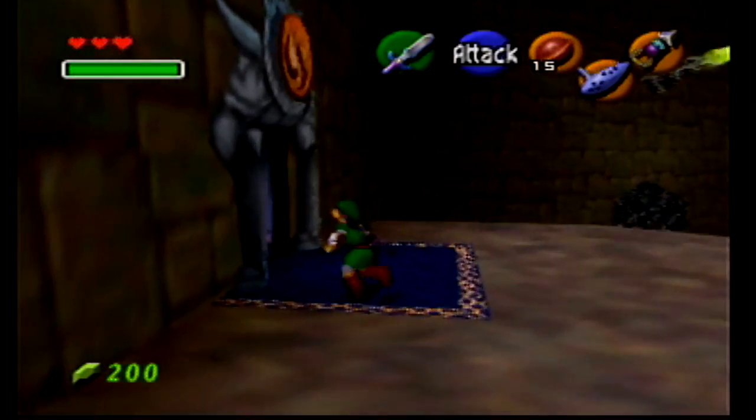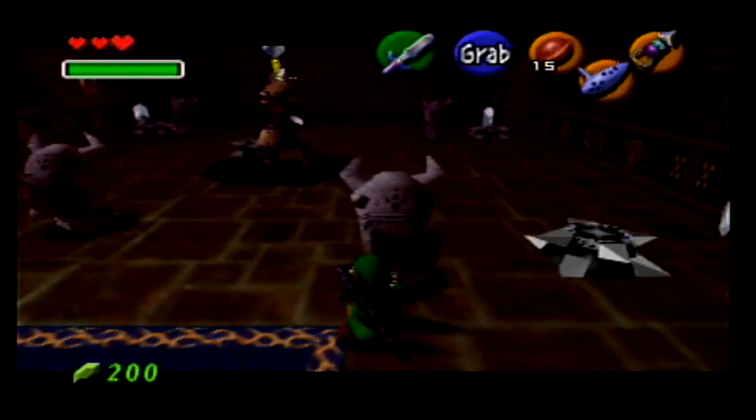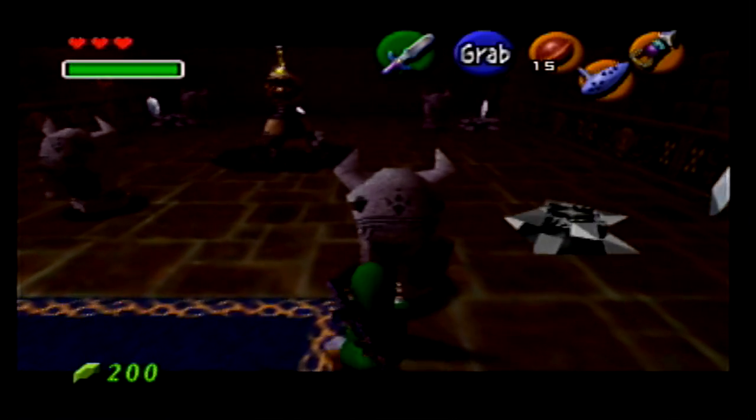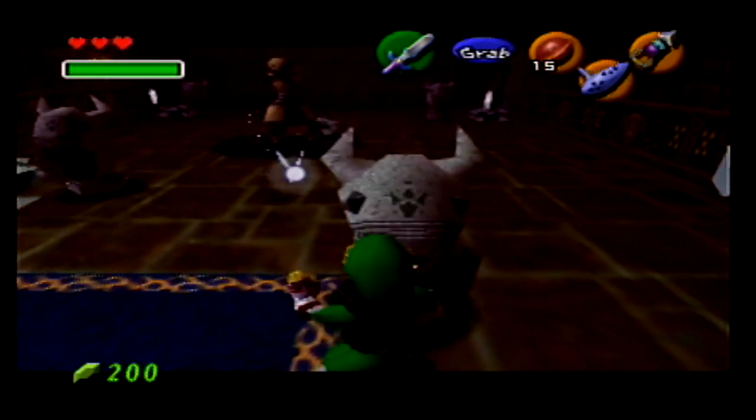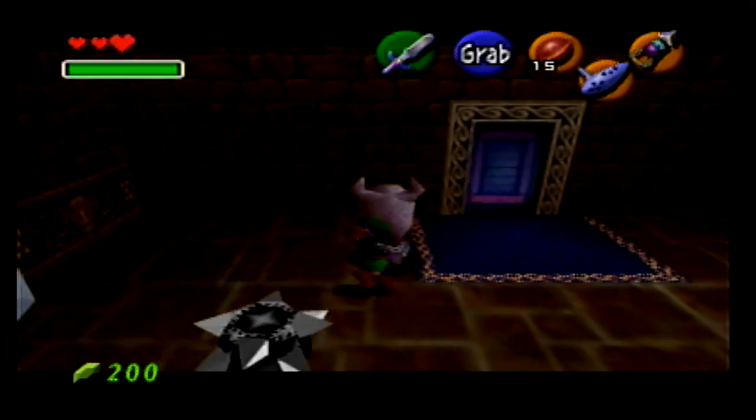Once you're inside the spirit trial of Ganondorf's Castle, head to your right and pull this Armos. Pull it back until you can safely get behind the Armos without being hit by the spike. Then, once you're behind the Armos, push it forward until you're against the wall.